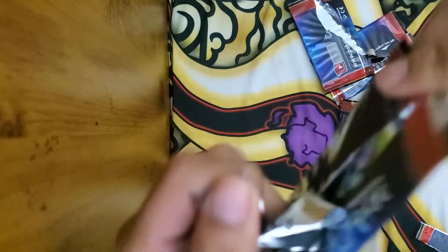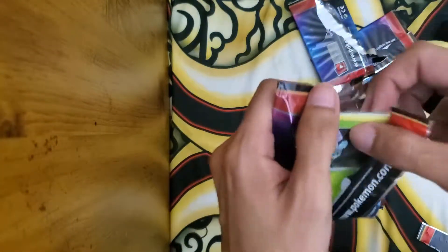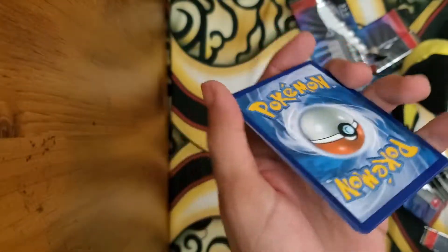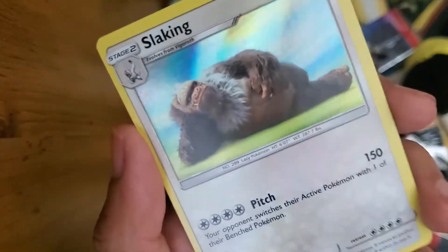Last pack, guys. Didn't get too much luck out of this box at all. Okay, Code Card. Moralo, Bulbasaur, Jigglypuff, and a Slat King.